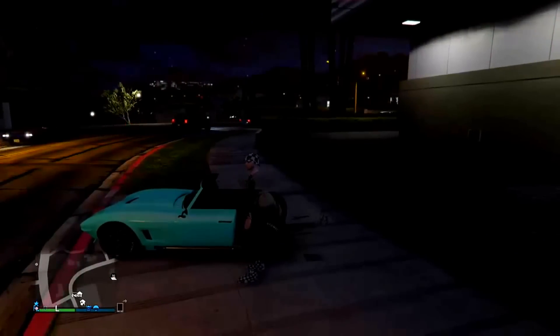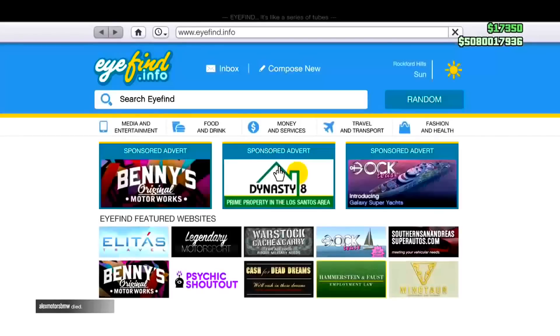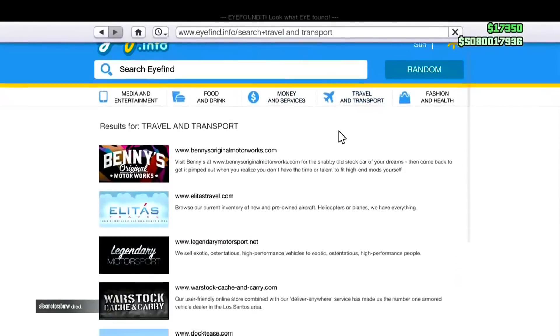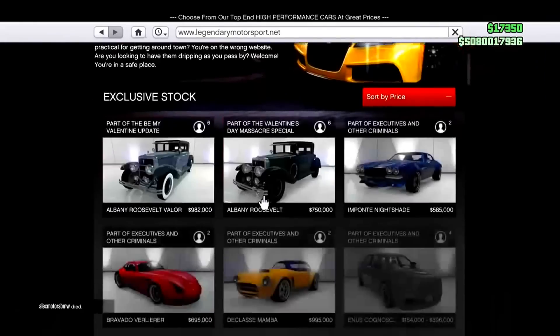This is actually a really easy glitch that I'm sure anyone will be able to do as long as you can afford this car. All you're going to want to do is pull up your phone and go over to Travel and Transport. Then head over to Legendary Motorsport and find the Vapid Hotknife.